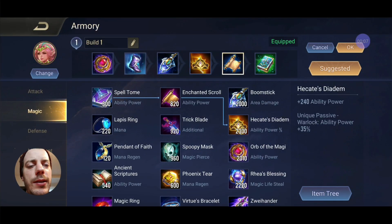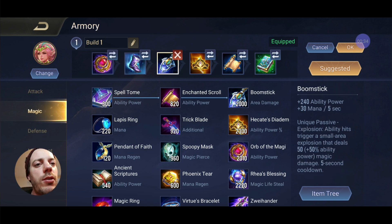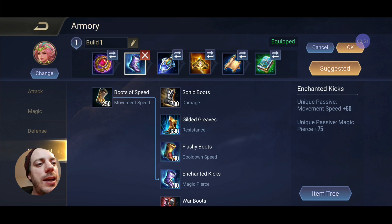Alright guys, let's have a quick run through the build. The main focus is to get the most damage out there. We are building a core consisting of the Orb of the Magi for the ability power and the cooldown reduction, and you also get some ability power for 10 stacks — so that's 260 ability power, which is great. We're going with the Boom Stick because of that crazy ability power as well as some mana regeneration and the unique passive for some explosions. Hecathes is crazily good — if you don't take that, you are not sane.